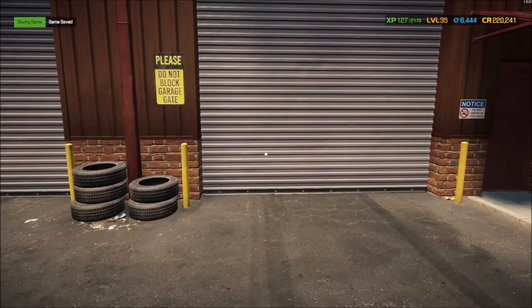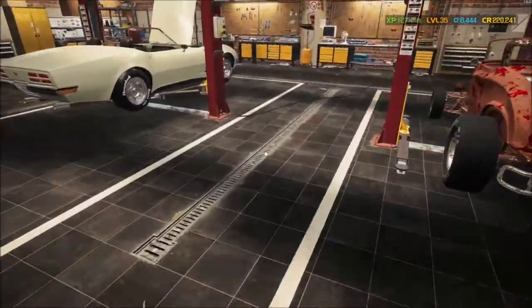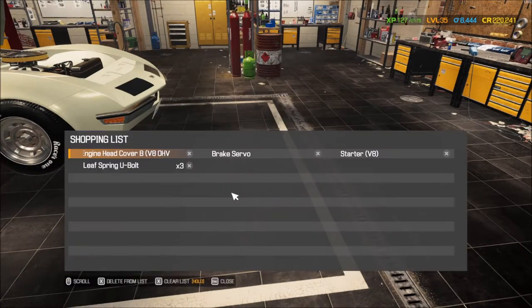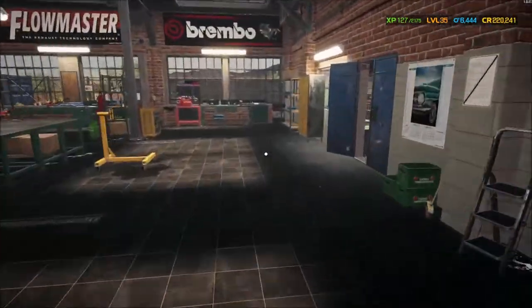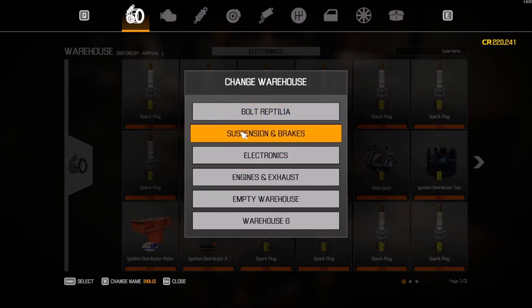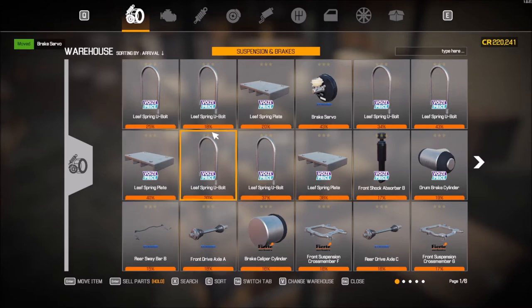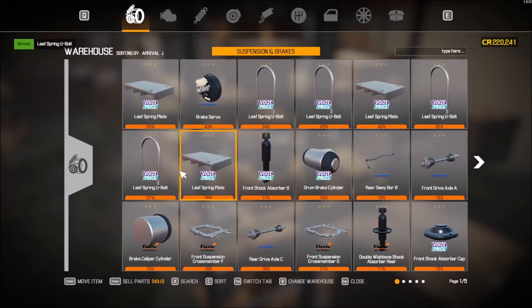All right, now we've made a few extra bucks — we're up to 220. I think I have some notes here: I'm going to need a brake servo, a starter, two leaf springs, and an engine cover. So let's get off here — we should have all these parts. Suspension and brakes — we need a brake servo, we'll take the lowest one.